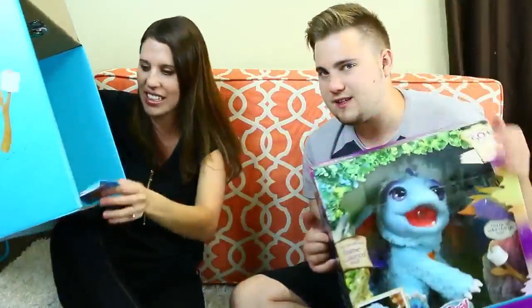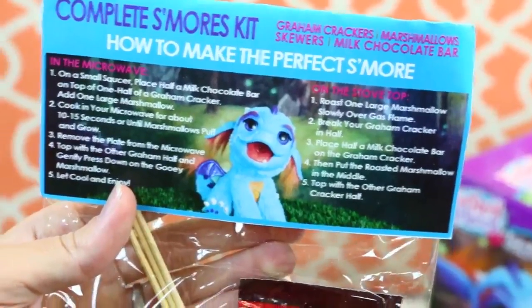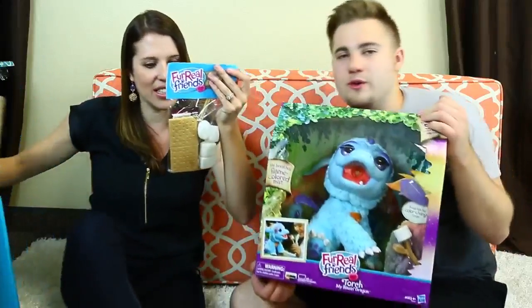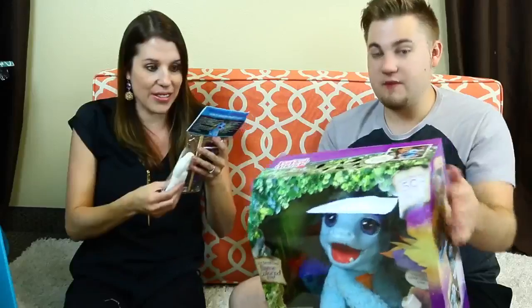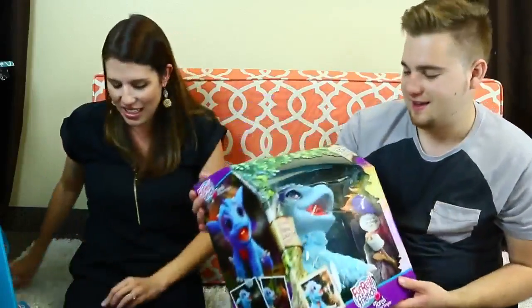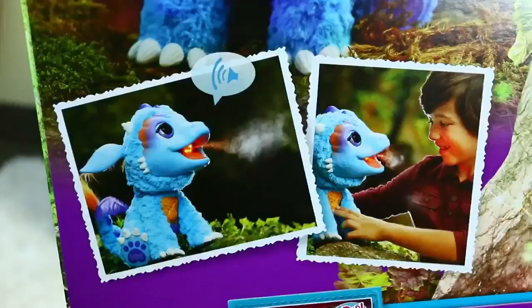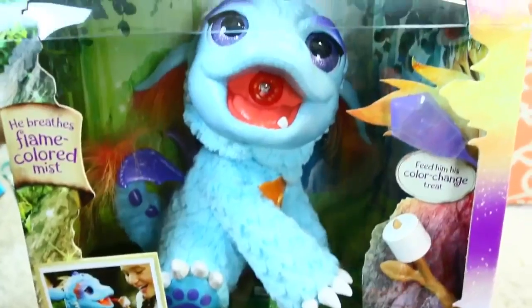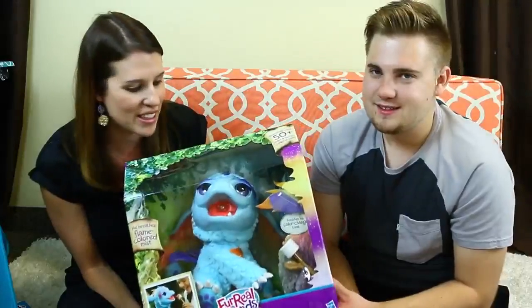And then we have — oh, s'mores! A complete s'mores set. How to make the perfect s'more. Oh it's real — like graham crackers, and it's like in the microwave too. Interesting. And then we have chocolate. So we're going to have some s'mores! Yeah, this is really nice stuff. For real s'mores. And he's cool — I actually saw a commercial for him. He's cute, cause he really toasts a marshmallow — like pretend color-changing kind of thing. And he's really cute. You saw him at the toy fair.